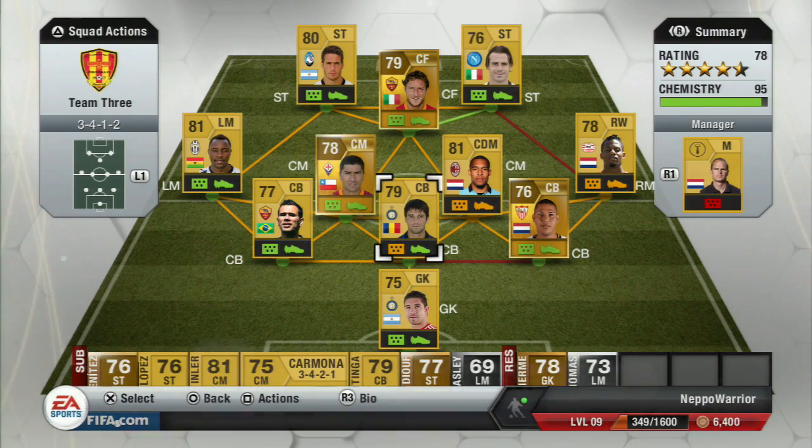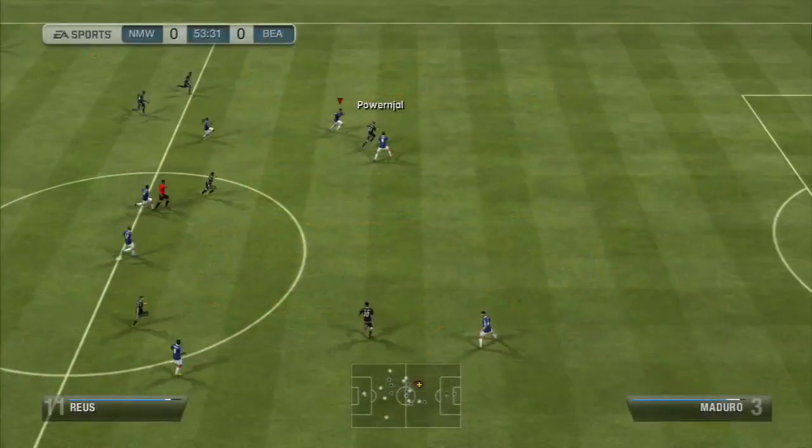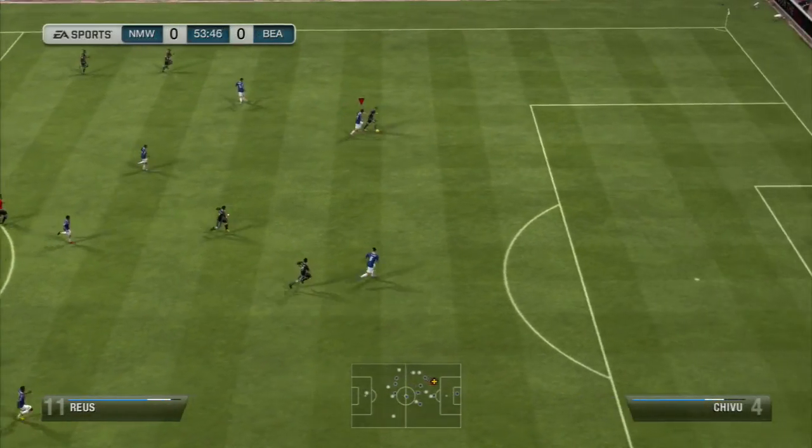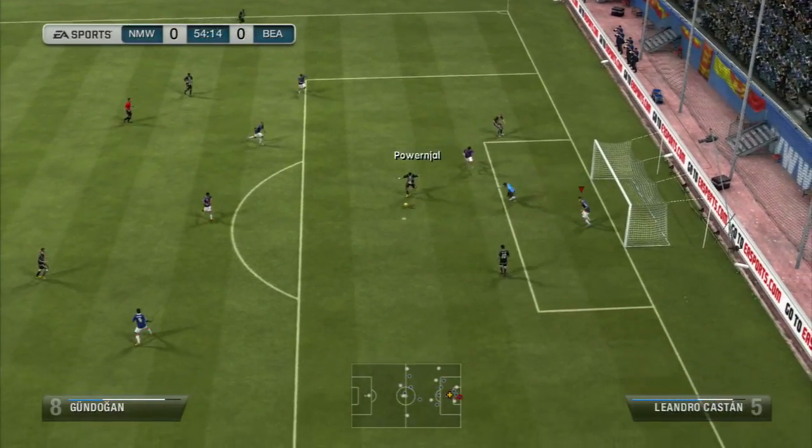I'll just show you what the team looks like when I change around the players. So the first game we come up against — he's got a pretty decent 4-3-3 team. Michel Bastos and Ben Arthur on the wings with Reus up front. He's got Gundogan and Kabaye, and I can't remember the Brazilian guy's name from Bayern. Mind blank. Please correct me in the comments — let me know what that guy's called.